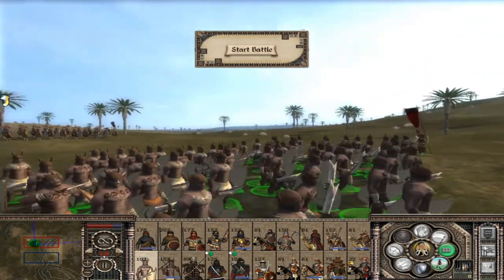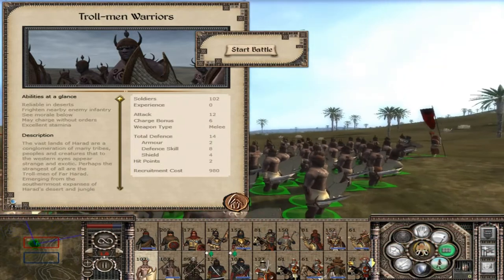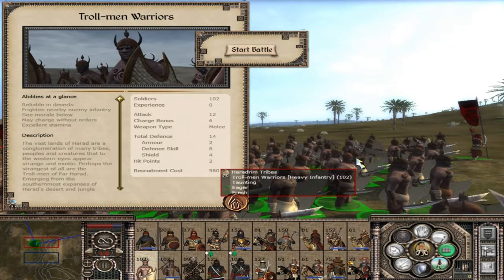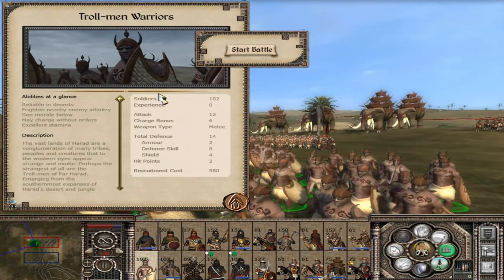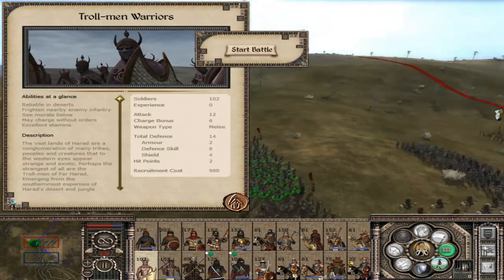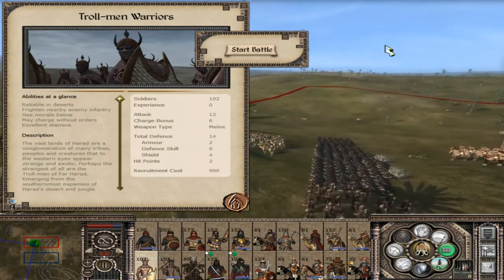Let's look at the Trollmen. These units used to inspire nearby troops using a war chant but they removed that because the AI always used the war chant and never sent them to fight — though I'm not going to lie, that got me a few wins back in the day. With 12 attack and 8 defence skill, they are not going down without a massive fight. Even against archers they are good because of their 4-hit shield, and they have 2 hit points each — making them stronger than most units because you need to kill them that many times.